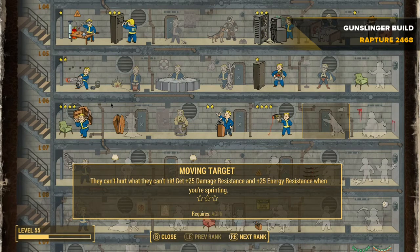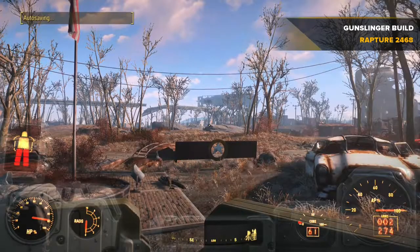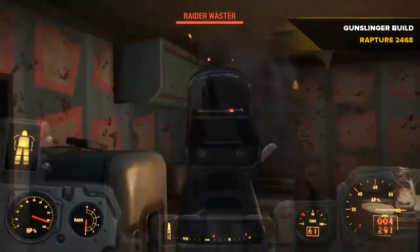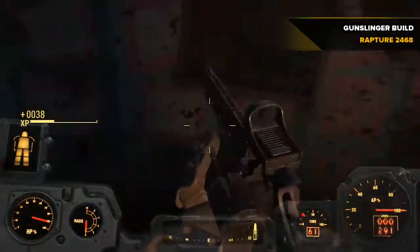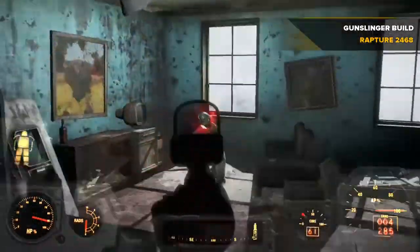That's basically what to start off with if you're interested in starting a pistol gunslinger character. Stick around and see some of the damage I can do. On the perk tree I only have a 40% upgrade on gun damage — it does have increased range as well — and as you can see I'm just dispatching these raiders.